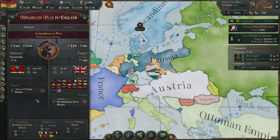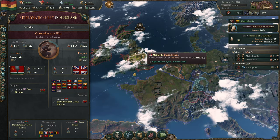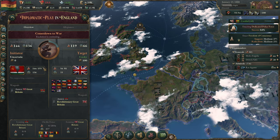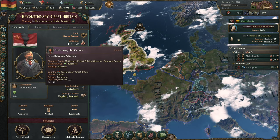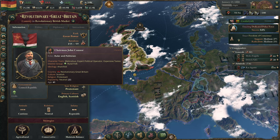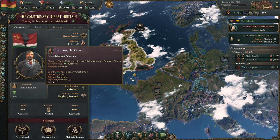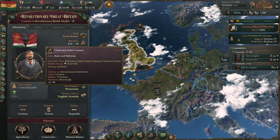Hello and welcome back to Let's Play Victoria 3, where we are playing as Ethiopia. We have some surprising and exciting news. It appears as though Britain is in the middle of a communist revolution. We have a council republic in the form of revolutionary Great Britain, led by John Connor, it would appear. Will he be able to save the future for the British worker? We'll have to see.